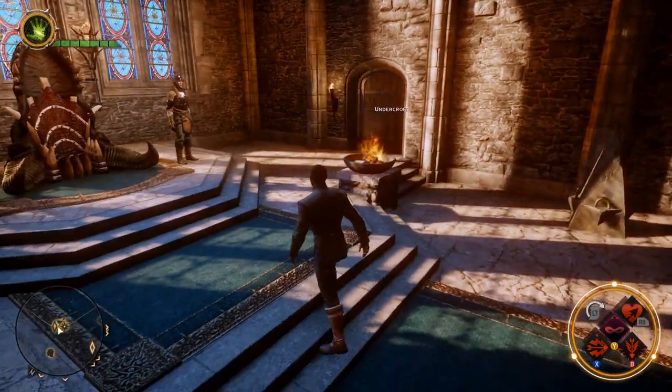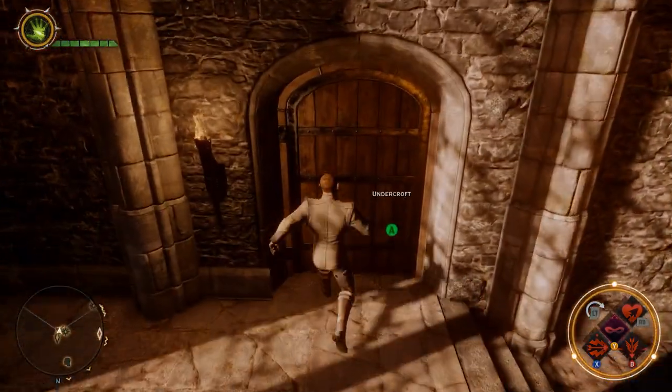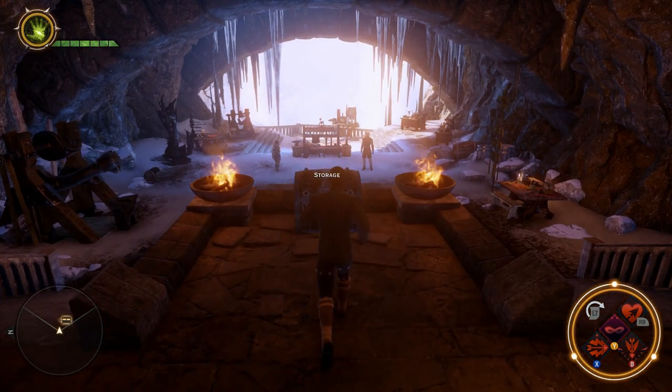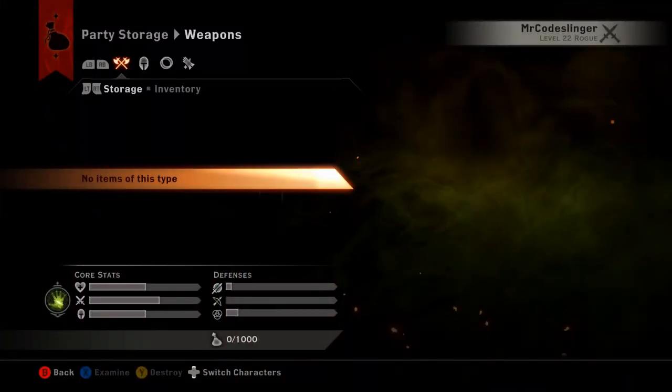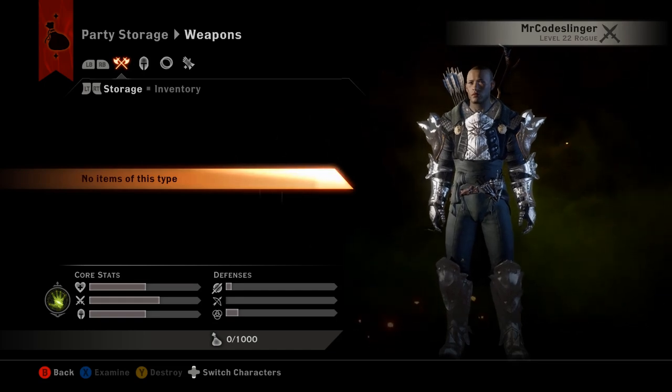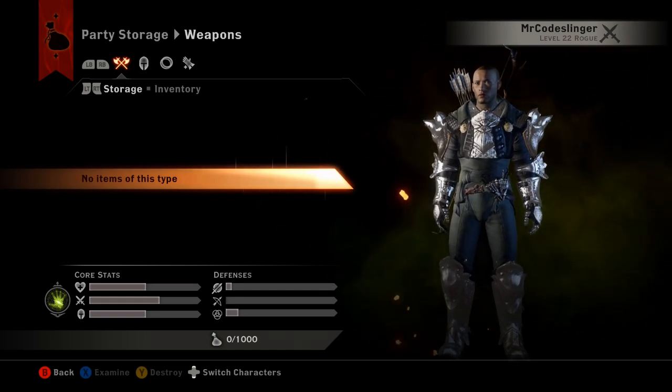Once you are in Skyhold, what you want to do is head into the undercroft. Once you get inside the undercroft, right here at the top of the stairs you are going to find your personal storage chest. Let's crack that open and take a look at what we have here. All the storage options you have are split into four different categories.